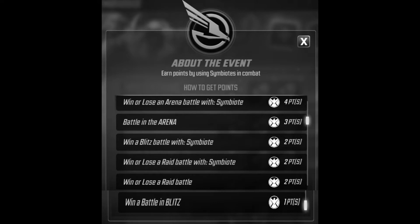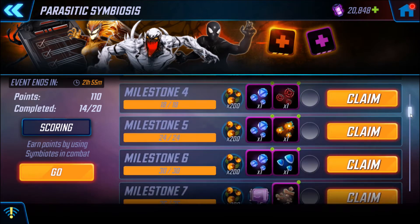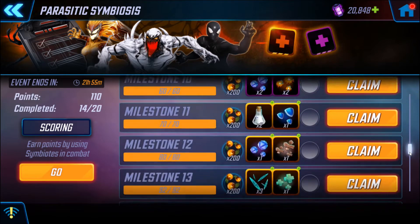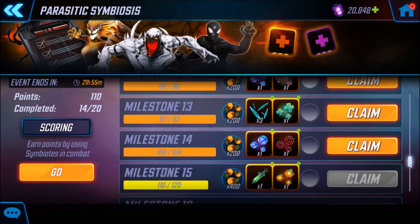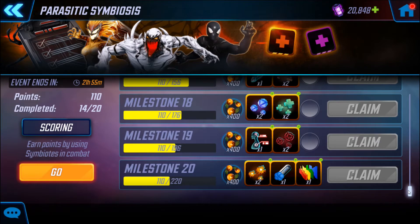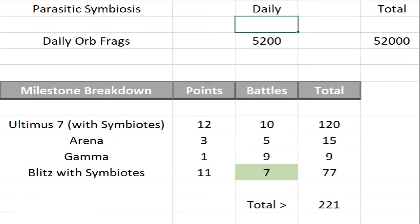I have excluded arena because arena is filled with Black Order and I don't have anything to fight Black Order to get extra points, so that will be limited points for me. But I am getting the rest of the points from blitz and reds. Let's check out the calculation.